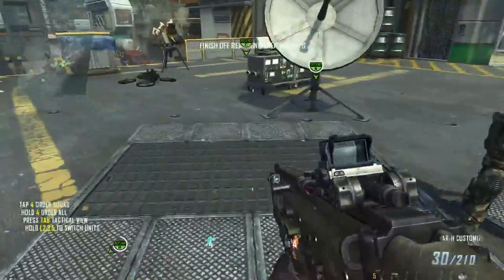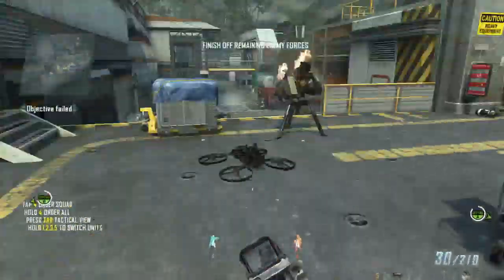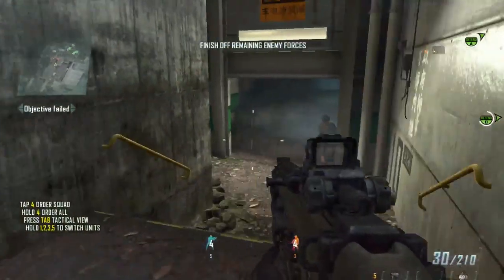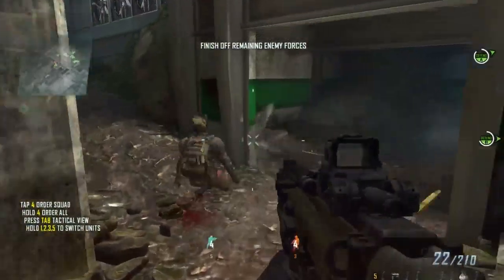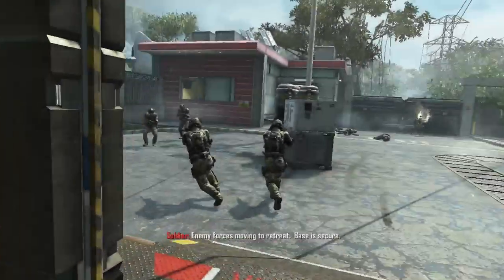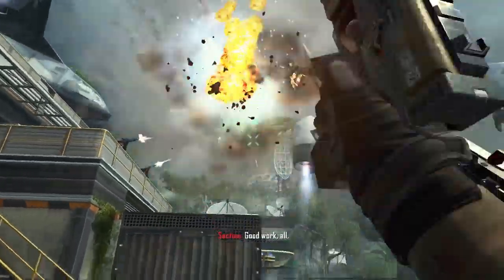Helmet cam link established. Cooling towers compromised. Coordinate defense. Shield doors will fail if they destroy the power transformer. That's a kill. Mission success. Target confirmed. Good work. Good work, all.